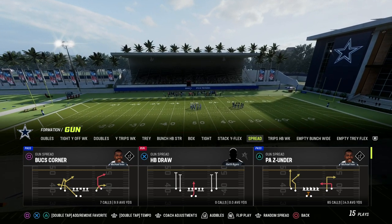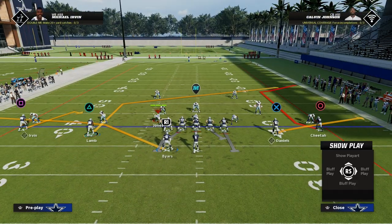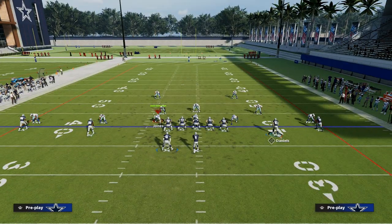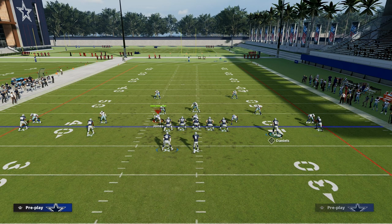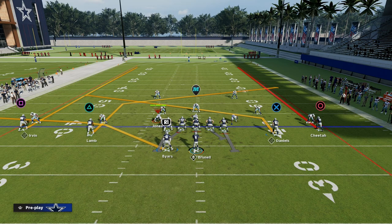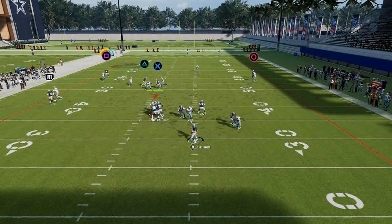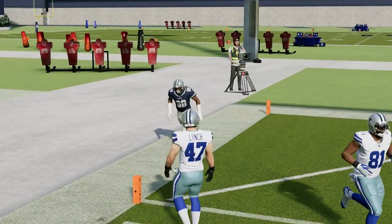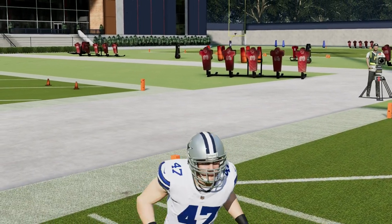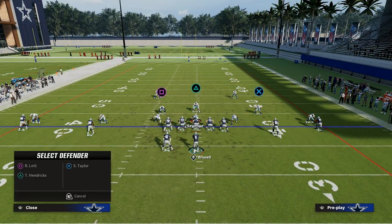You can do this out of any play in the formation with Hot Route Master. If you don't have Hot Route Master, Bucks Corner is great because it already has a nice post route. Our setup: we're going to take the right side inside slot receiver and put him on a slant, and take both outside receivers and put them on streaks. Very simple, very effective — it's going to destroy man coverage.